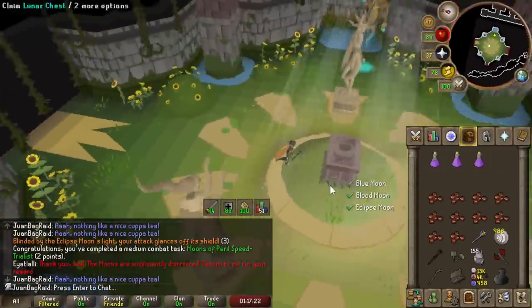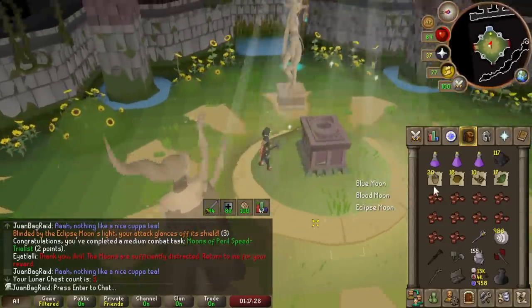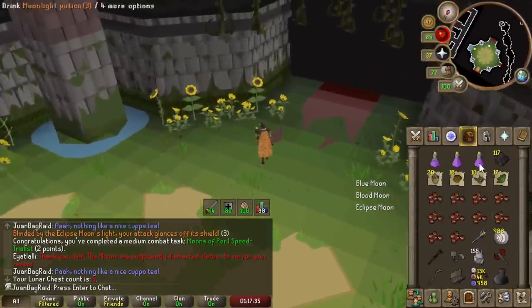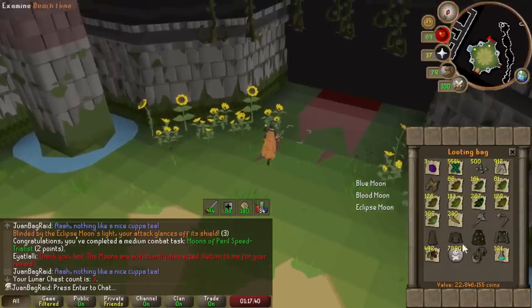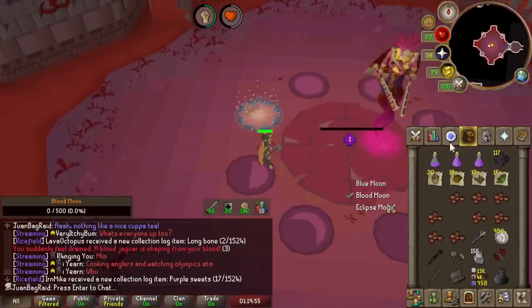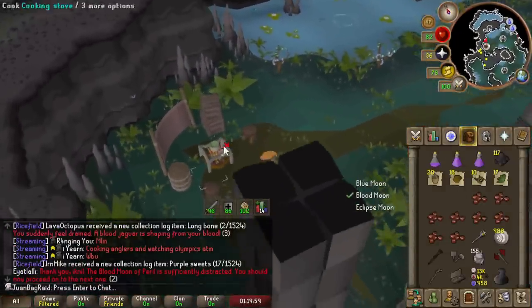All right, here we go - first proper chest. Everything's noted, sun kids' bones are noted too, that's good. The super compost will go into the leprechaun, and these four can just go in the looting bag - no problem. Look at how easy the red guy is, it's so consistent. I used basically one food that kill.